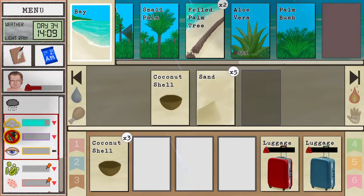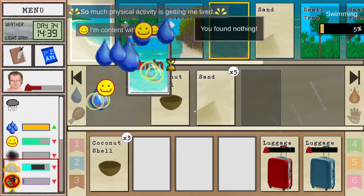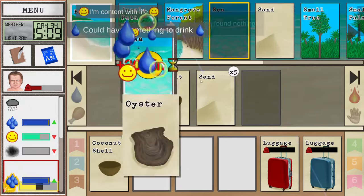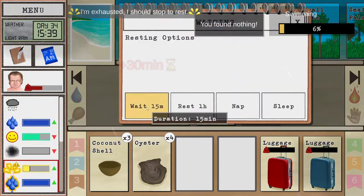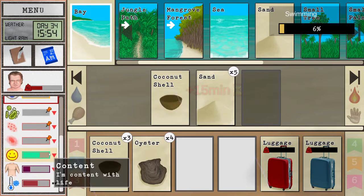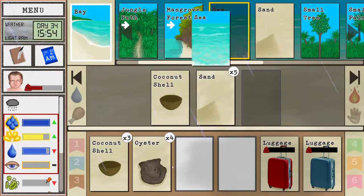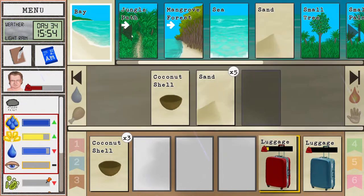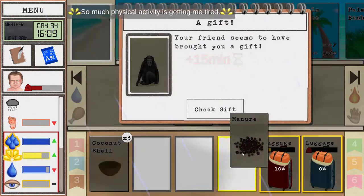I wanted to cut down the palm tree. We found some oysters. We did remove the aloe gel though — that's fine. We have time to go to the beach to practice a little bit. The monkey was like doing a poo-poo.